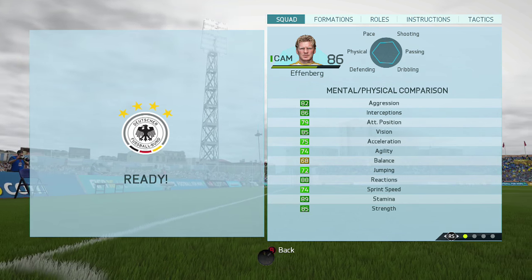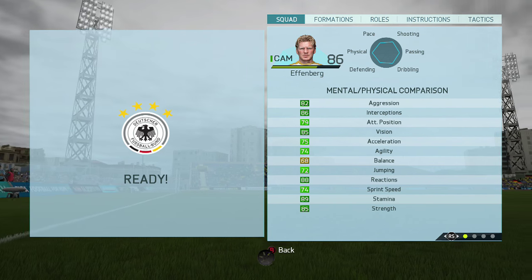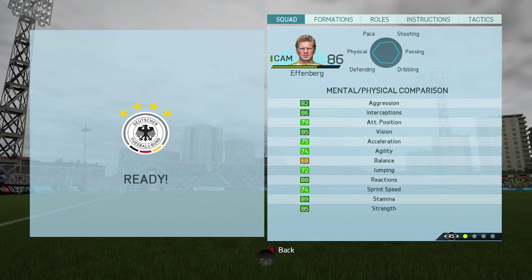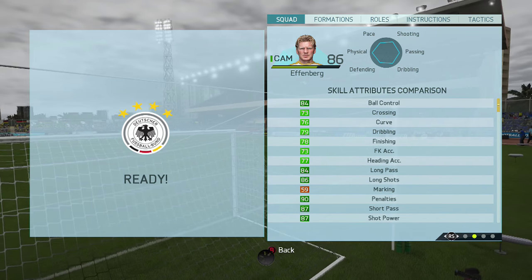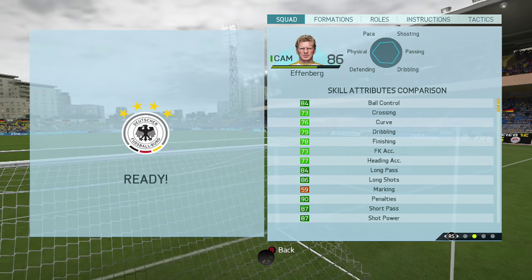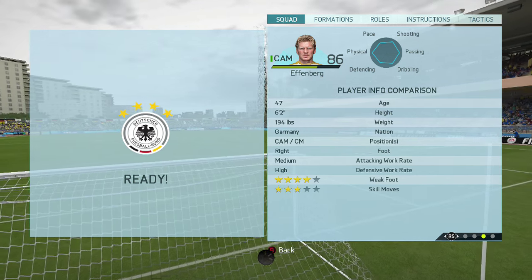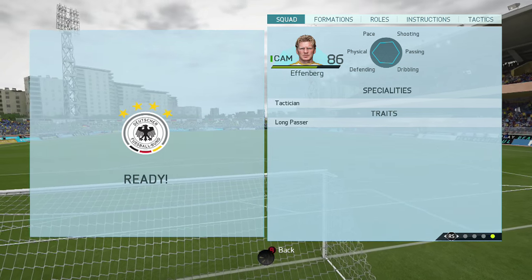Let's go ahead and take a look at Effenberg's in-game stats. 82 aggression, 86 interceptions, 85 vision, 88 reactions, 89 stamina, and 85 strength. He also has 84 ball control, 84 long passing, 86 long shots, 90 penalties, 87 short passing, and 87 shot power. With a 4-star weak foot, 3-star skill moves, and that medium-high work rate.